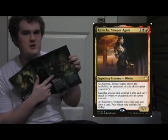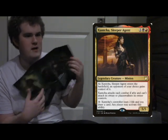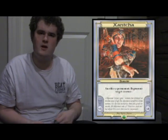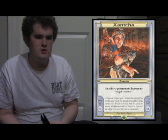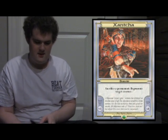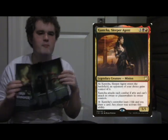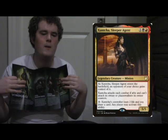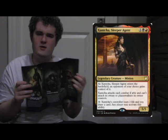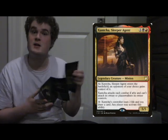Xantcha, Sleeper Agent. The only other card I can remember her being in was the Vanguard card of her. She was a decent Vanguard card from what I remember. It's so nice to see her getting a new card, and so nice to see Windgrace and Xantcha both being recognized as those old Magic lore characters. I might actually do a Gathering Dust on Xantcha in the future.